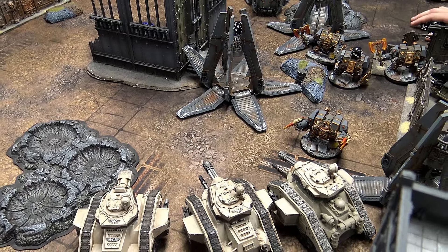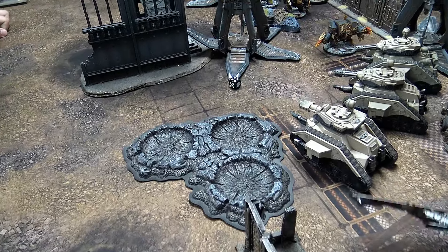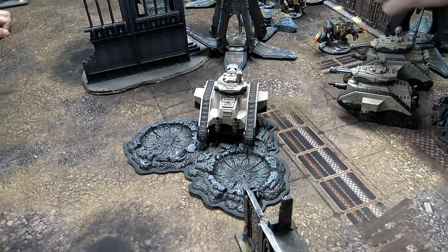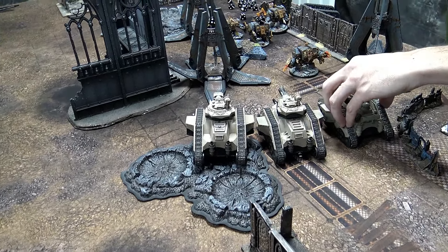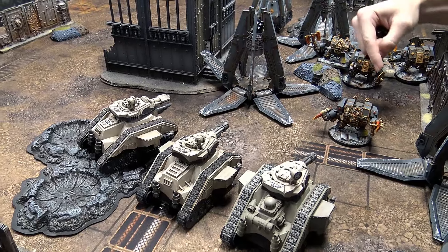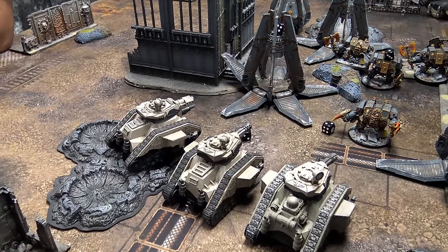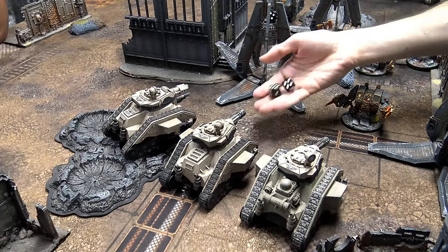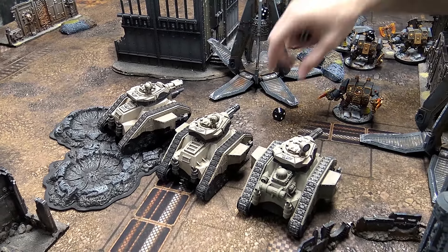Guard's turn five: trying to swing around, bring dreadnoughts into arcs of fire, blow away a few more while moving on that relic. Moving through terrain — dozer blades still functioning. Pass and his buddy maneuvering. Pass tries to split fire — shooting multi-meltas at Murderfang, both hit. Two wounds on Toughness 7 Murderfang — wait, needing threes to wound at Toughness 7 — one wound only. Lascannon miss, preferred enemy re-roll — just not far enough.